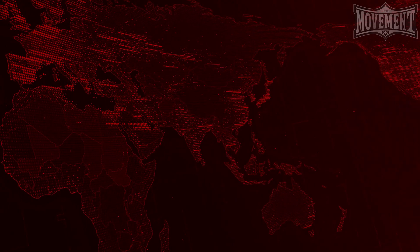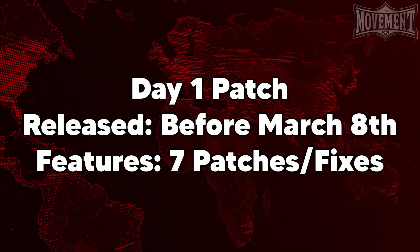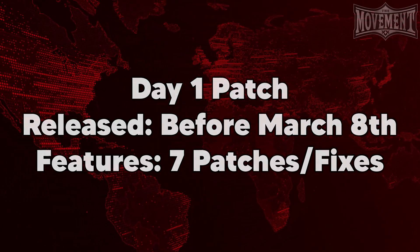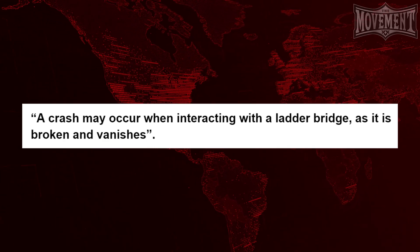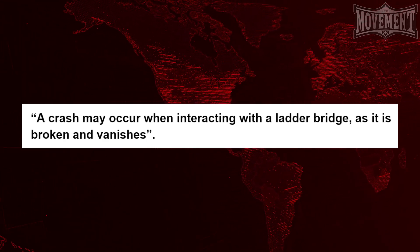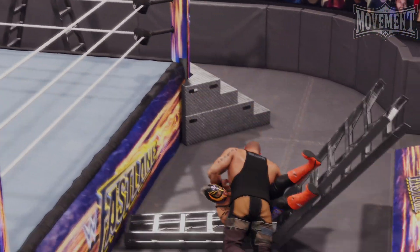The Day 1 patch, which was live by the time the game started to release worldwide, addressed 7 issues with the game. The first thing they fixed was: a crash may occur when interacting with a ladder bridge as it is broken and vanishes. Haven't had any issues with this thus far when playing ladder matches, so it does look like this one was a success.